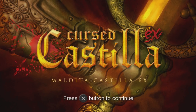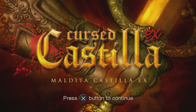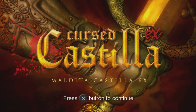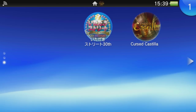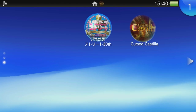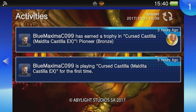Hello ladies and gentlemen, I'm here checking out Cursed Castilla, Maldita Castilla EX. This game's title is really annoying. Here it says Cursed Castilla EX, Maldita Castilla EX. But if you hit the home button and go back to the icon, it just says Cursed Castilla. But if you look at the icon, it says Cursed Castilla EX. Then if you scroll back down: Cursed Castilla, Maldita Castilla EX.